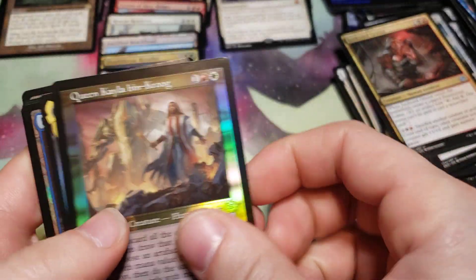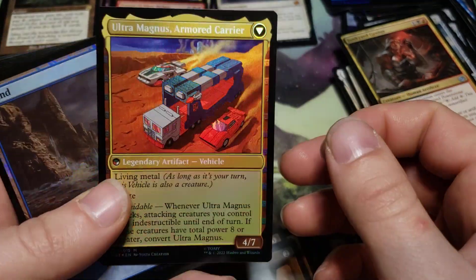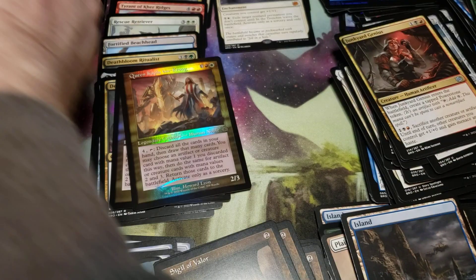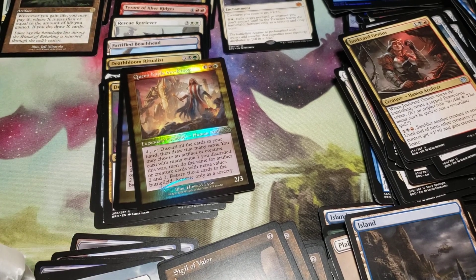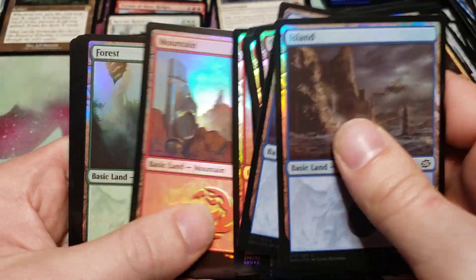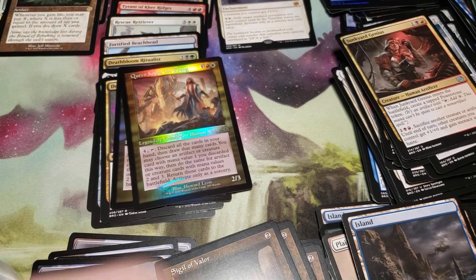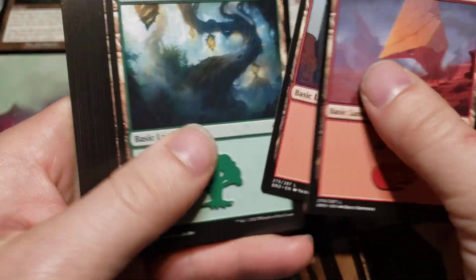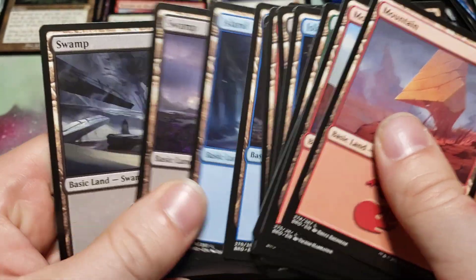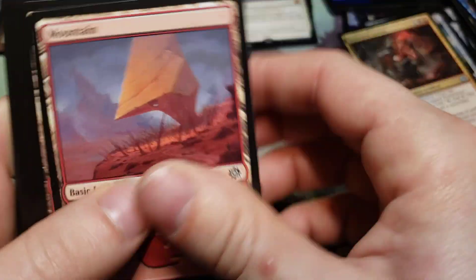Let's get this card out of the way — we got a foil Ultra Magnus Tactician. I did forget to show the back of Cyclonus — there we go. All of which I already have. So looking through these, these are just foil lands — does not appear to be any problems with them. I'll donate these lands to my local LGS where I bought these.